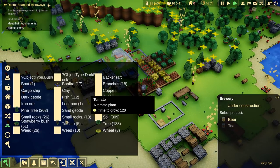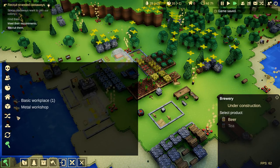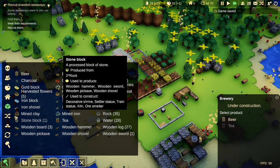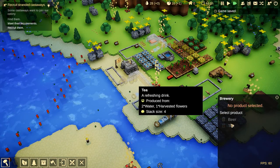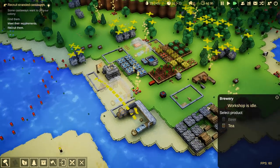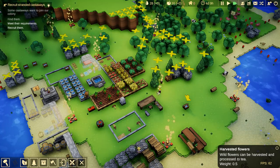If we want to cheat, we can — which we are going to right now, actually, because I want to see the metal workshop. Let's unlock... where is the brewery at? I think it builds instantly — yeah, there we go. Okay, brewery. You make tea and throw it into the barrel. So somebody should come over here and grab those harvested flowers, which we can turn into tea for our people.